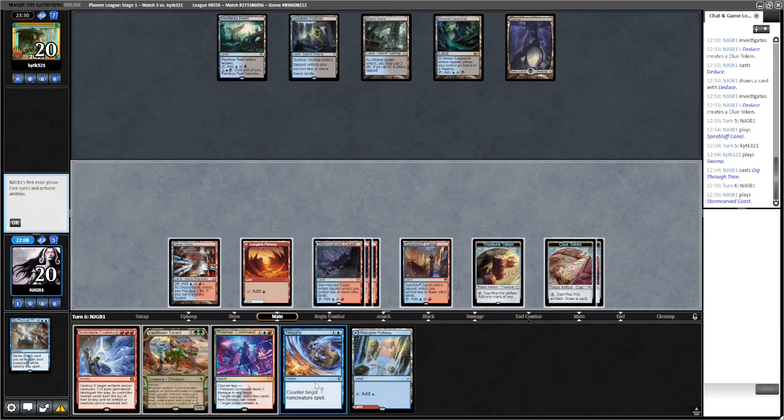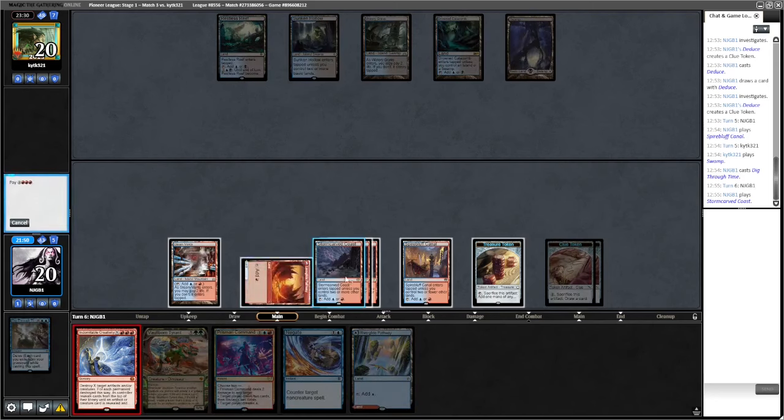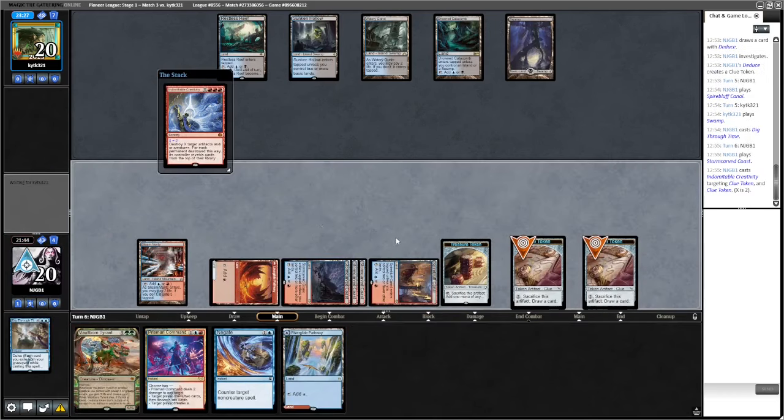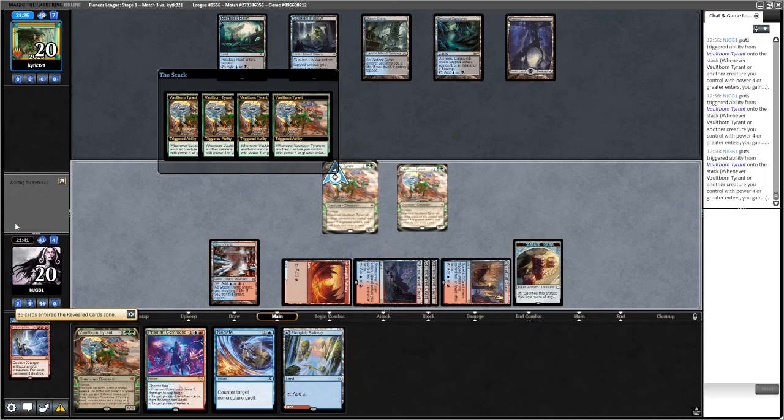How many do we Creativity for? We want to hold up two mana for Negate. If we do both clues that would be for six - we can actually do it for... Let's go Creativity one clue, two clue. They pay for Spell Pierce. They could have a wrath I guess, but we have Negate. In closed deck list tournaments they don't know what you're going to put on the battlefield.